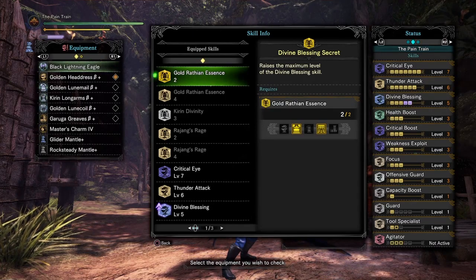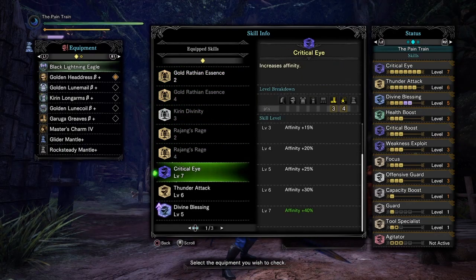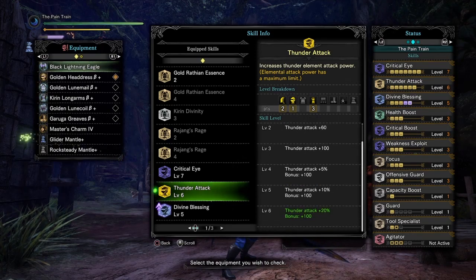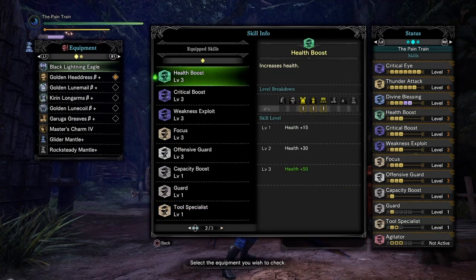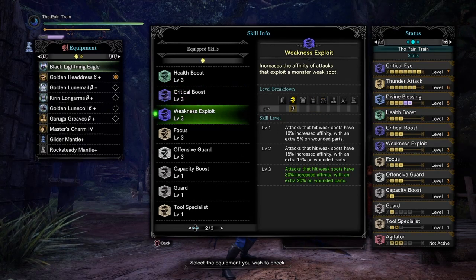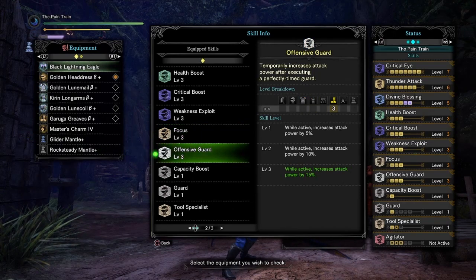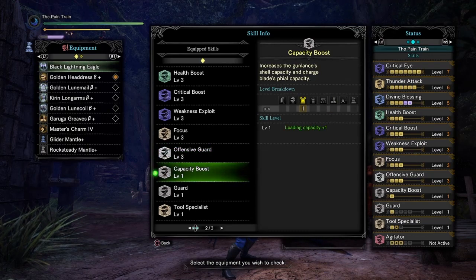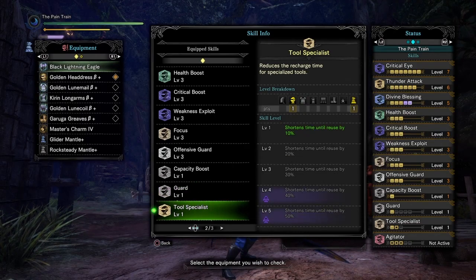Here are all the skills in this setup: Divine Blessing Secret raises the maximum level of the Divine Blessing skill. Critical Eye Level 7 increases your Affinity by 40%. Thunder Attack Level 6 increases your Thunder Attack by 20% plus a bonus of 100 points. Divine Blessing Level 5 makes it easier to activate the skill, and while active reduces damage taken by 60%. Health Boost Level 3 increases your Health Gauge by 50 points. Critical Boost Level 3 increases the damage dealt by critical hits to 40%. Weakness Exploit Level 3 increases your Affinity by 30% for hitting weak spots and by 50% for hitting wounded parts. Focus Level 3 increases Gauge Fill rates by 20%. Offensive Guard Level 3 while active increases Attack Power by 15%. Capacity Boost Level 1 increases your Phial Capacity by 1. Guard Level 1 very slightly decreases the impact of attacks. And Tool Specialist level depends on the Level 4 jewels that you have.